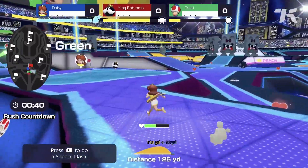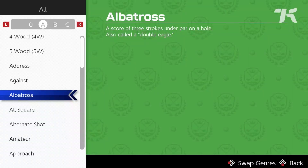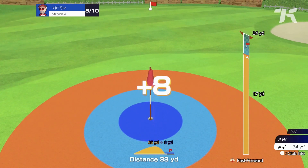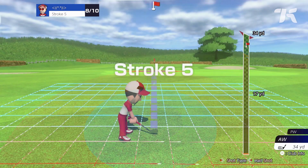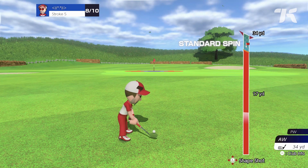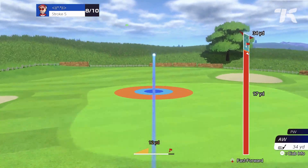That said, I'm just going to say what most of us have been thinking. The albatross is a myth. So are hole-in-ones. Do they ever actually happen? I do have my hopes — slim dreams that may never come true. Guess I'll just have to keep playing more Mario Golf Super Rush.